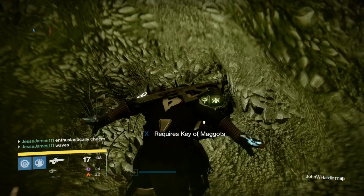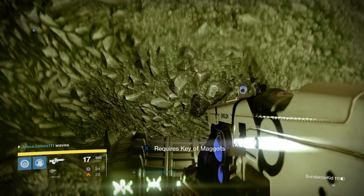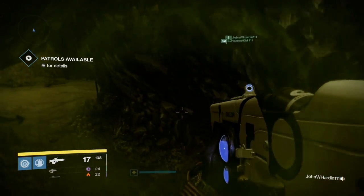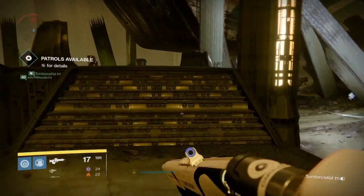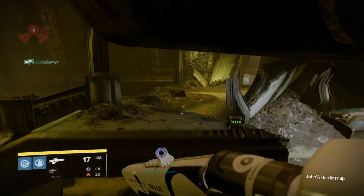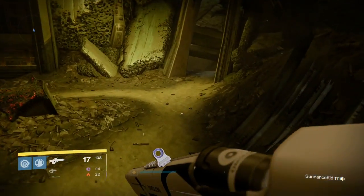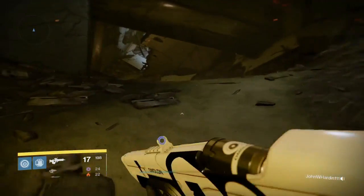We're going to do a real quick run out of this room so that you can see the other entrance and the other way to get to this chest if you happen to be coming from the entrance of the Dreadnought from where you come in out of orbit. We're going to run straight over here to the right a little bit. We're going to avoid these guys because we don't want to drag too much attention to ourselves or any of the other Guardians that may be in here trying just to find the chest and get that loot and get those rewards.